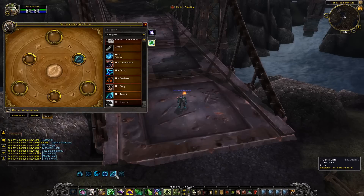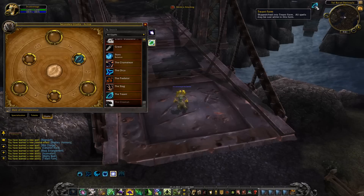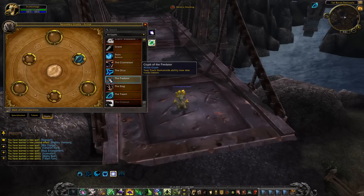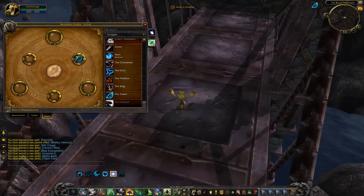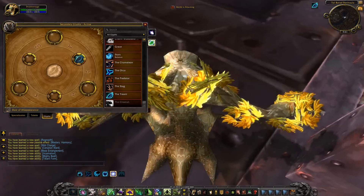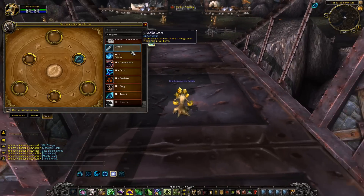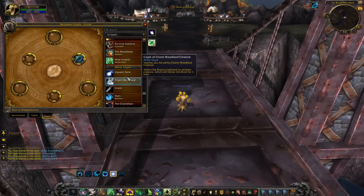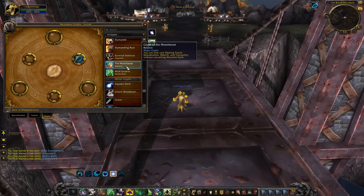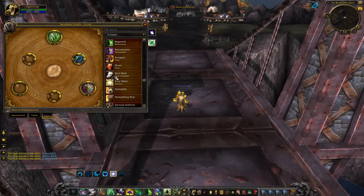You don't get tree form anymore — no more permanent tree of life form. But you get a glyph that makes you look like a tree. That would be confusing on a Boomkin spec — enemies would think you're a healer. It's kind of disappointing they're getting rid of tree form, even though I only used it in emergency situations.